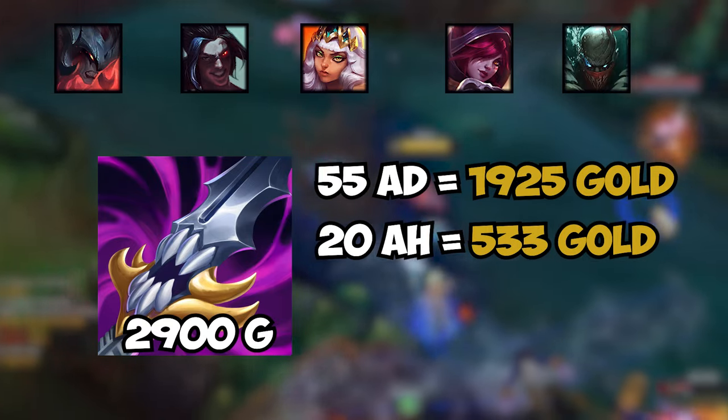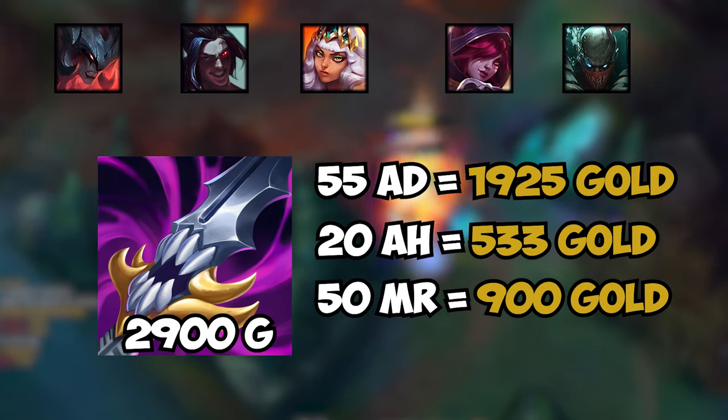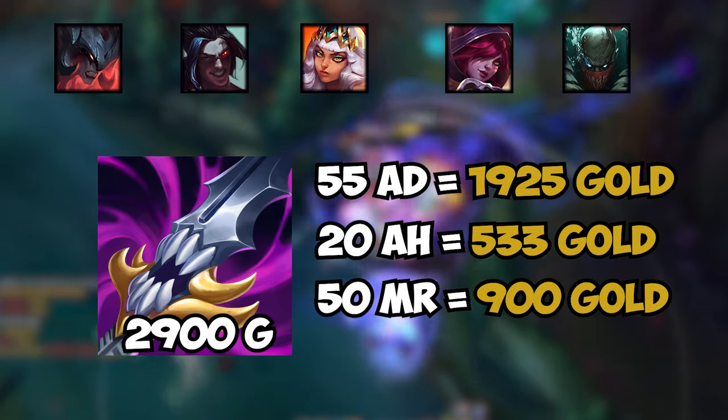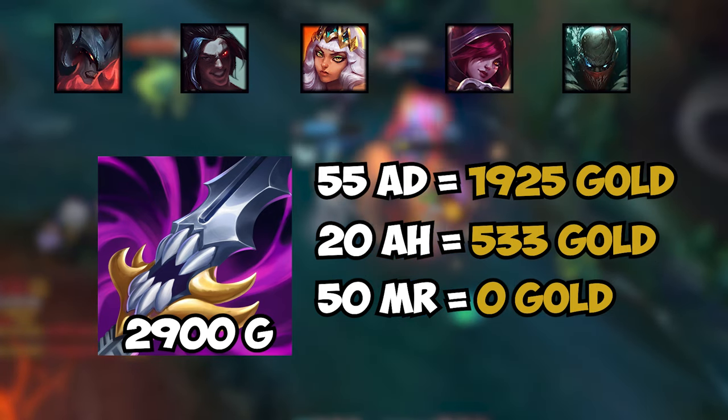20 ability haste gives you a value of 533 gold, which is good depending on the champion. 50 magic resistance gives you a value of 900 gold, but since you are facing a full physical damage team, the actual value is 0. Which means that with this buy you are wasting stats and delaying your build.